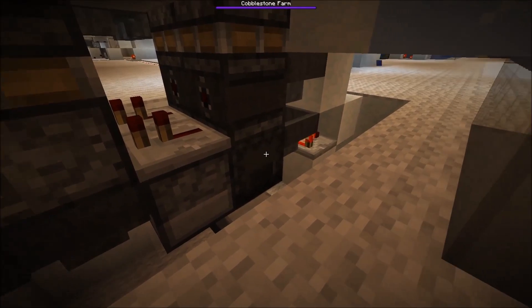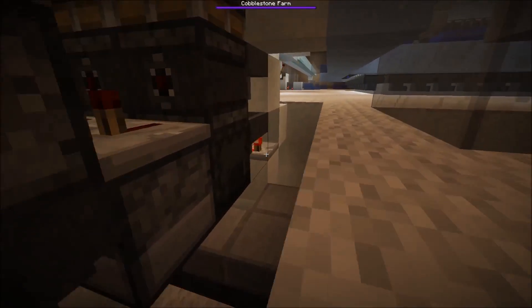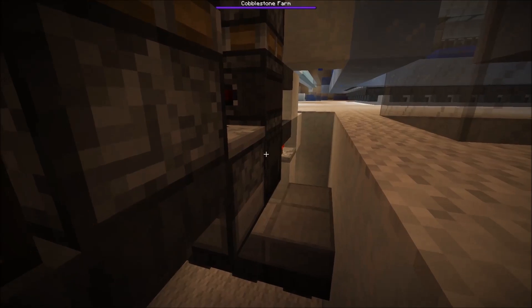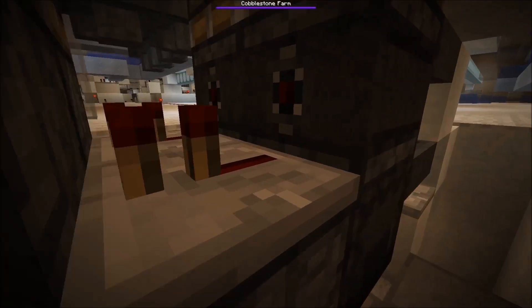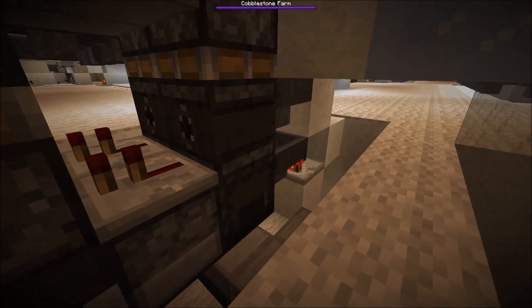Since it's a closed system we wouldn't confuse it with anything else. We have designated colors on the server - for example dark green shulker boxes always have enderpearls, and orange is for rockets. Since this system is closed we can use a specific color; normally we just use white shulker boxes for general storage anyway.